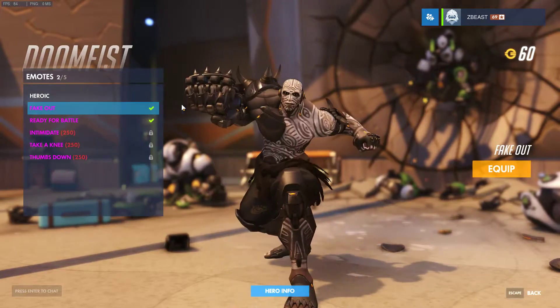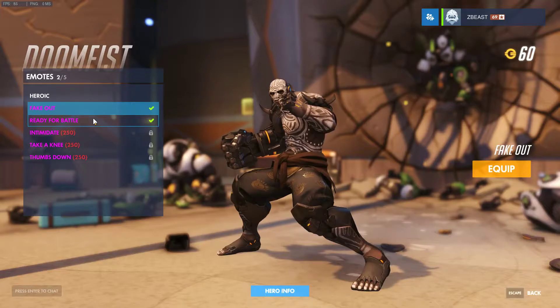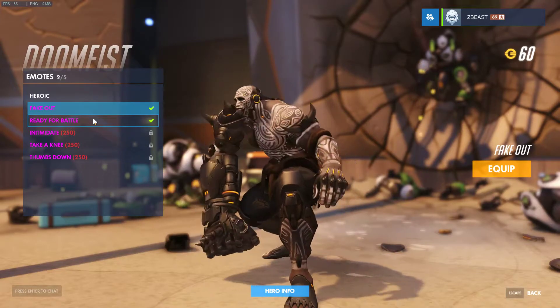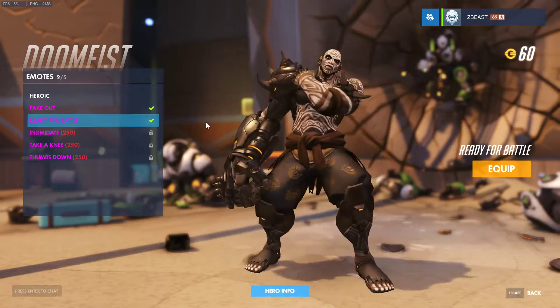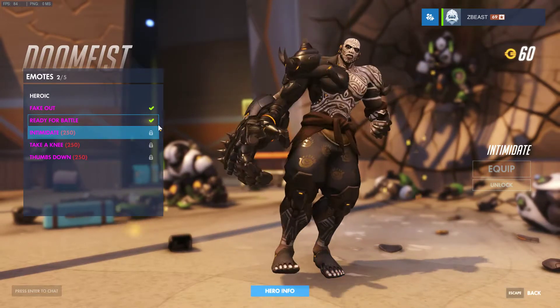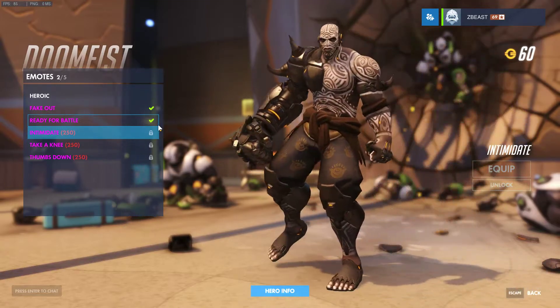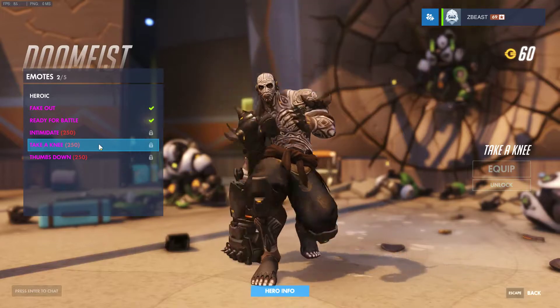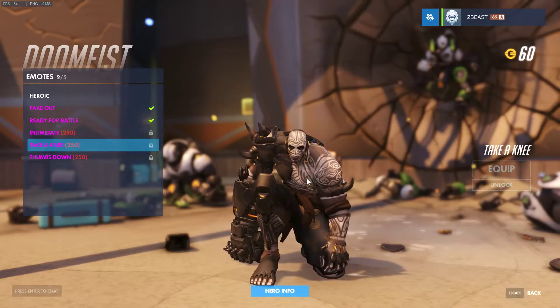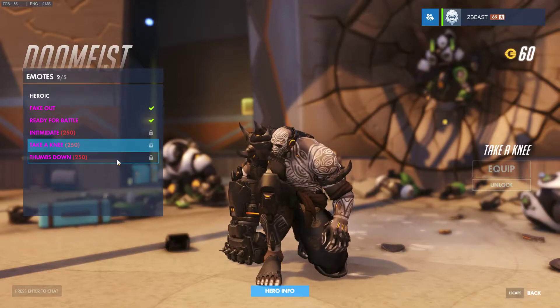Emotes — I went ahead and bought two of them. That one right there, Fake Out, I love. And then Ready for Battle — it's pretty good. Intimidate was nice but I didn't get it. Taking a Knee — he does not look comfortable. Look at him, he looks like he's about ready to strike, just ready to go kill someone.